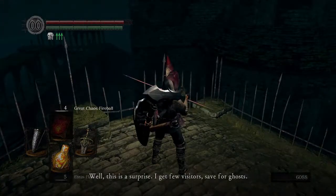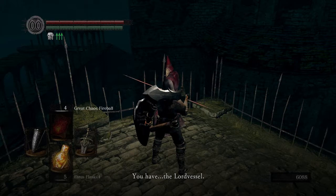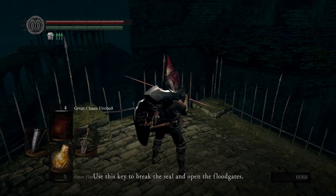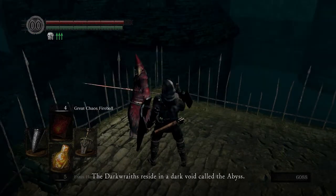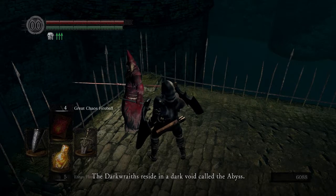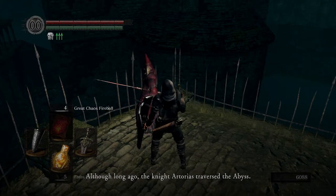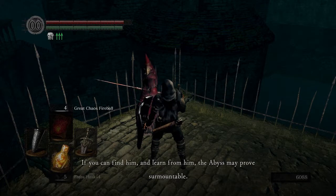Hello? Well, this is a surprise. 'I get few visitors, save for ghosts. You have the Lord Vassal — very impressive. I know exactly what your intentions are. You seek the four kings whom I guard over. This is the key to the seal. The four kings slumber in the deepest chamber of the ruins — use this key to break the seal and open the floodgates. And do not forget, the dark wraiths reside in a dark void called the Abyss. But the Abyss is no place for ordinary mortals. Although, long ago, the knight Artorias traversed the Abyss — if you can find him and learn from him, the Abyss may prove surmountable.'